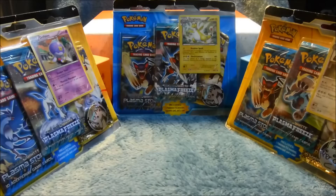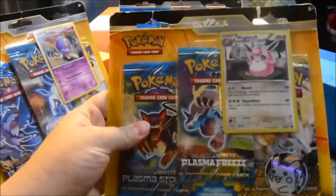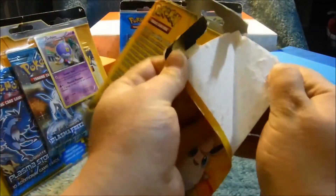I have another two packs that I'm not going to announce just yet — they'll be in another video, so keep an eye out. Those will probably be tomorrow or the next day. But right now I'm going to get into these. One features Drifblim, the other features Ampharos and Wigglytuff. So this will be two Plasma Storms, two Plasma Freeze, and a Next Destinies — kind of hidden back there behind the coin. I want to start with Wigglytuff. I'm feeling like Wigglytuff is pretty lucky.